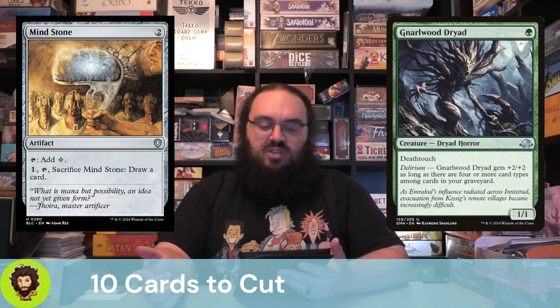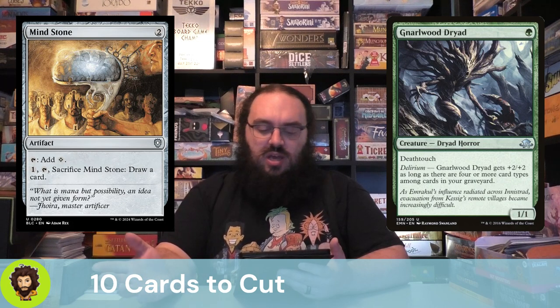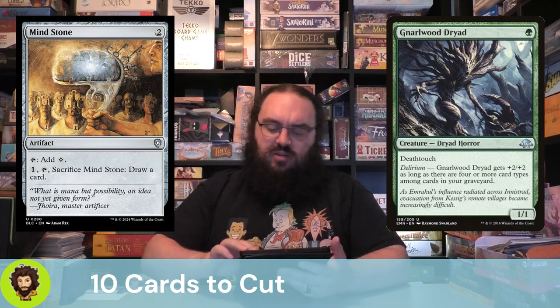Mind Stone — I'm assuming they included it in the deck because you get to sacrifice it and draw a card, which adds an artifact to your graveyard. It's fine, but not much else to really say about it.